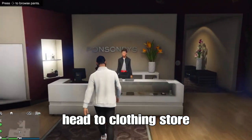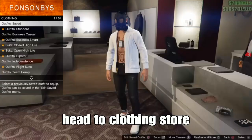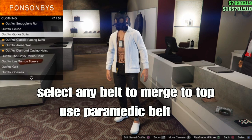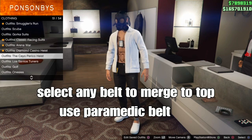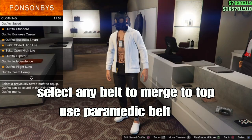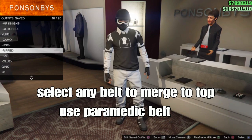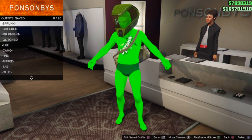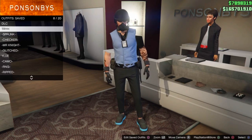Basically what you want to do is select a belt of your choice. You can select a gun belt, a parachute belt, a racing belt — any belt of your choice to merge to your top, your jacket. I'm going to use the parachute belt. I'm going to spawn the parachute belt from one of my outfits to merge to the outfit that we saved in the mission, but you can use any type of belt.